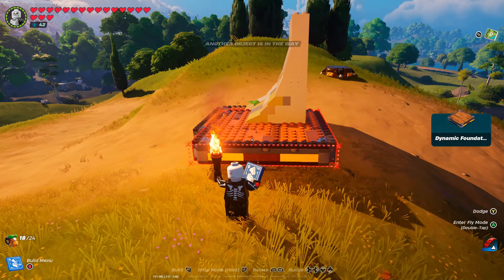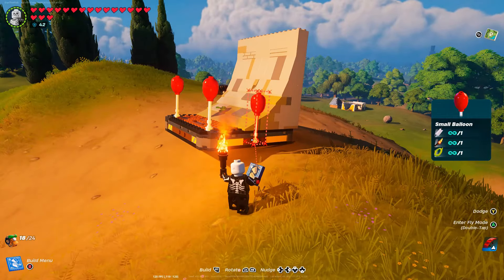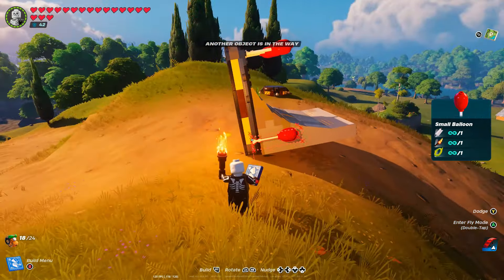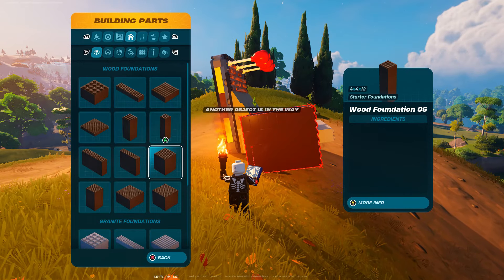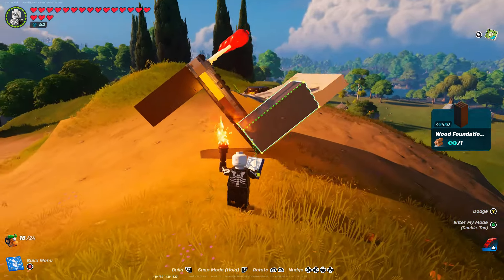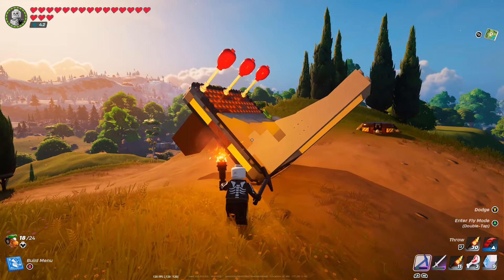After that, we're going to go over to our toy section and select two small balloons — or maybe a third one, since I'm on a hill. We're going to press one right here and one on the left-hand side right here. What you should see is that our dynamic foundation actually starts to go sideways. Then we're going to go into our building parts and place down a wooden foundation on the back of this dynamic foundation, which should weigh it down a little, putting it on a slant.